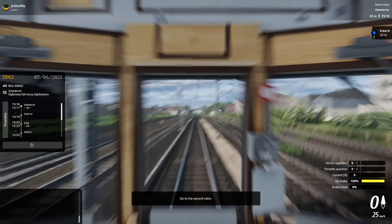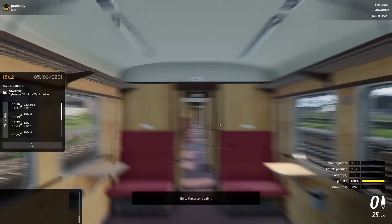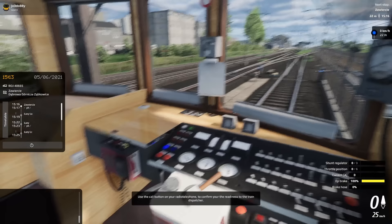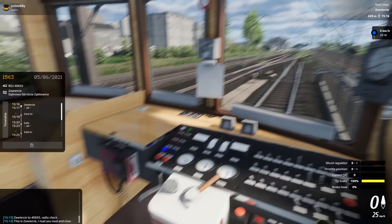Right down to the other end here - end of the cabin. Set the lighting for shunting maneuvers using the switches. Go to the second cabin. Back through again - so we put the headlamp on at the back. Use the call button on the radio to call the dispatcher. This is Zawiercie - I read you loud and clear. Lovely. Zawiercie, 46-65 is ready.